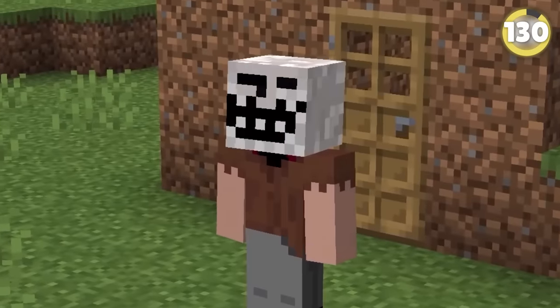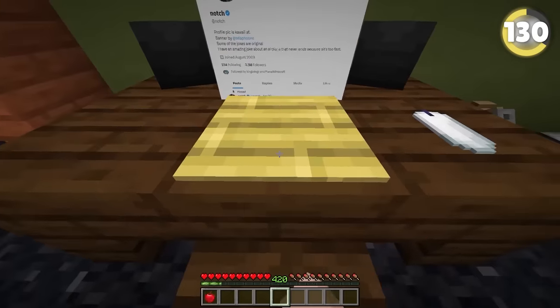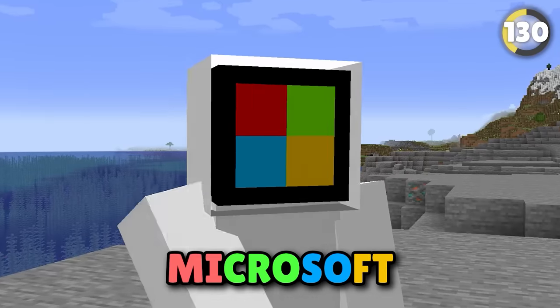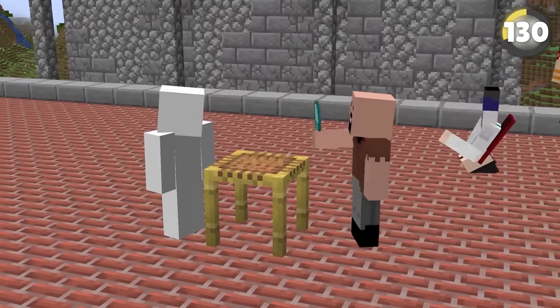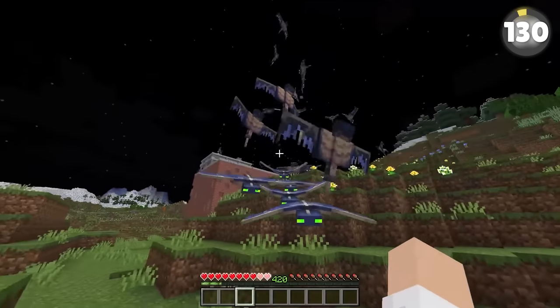Notch is known for being a bit controversial, but the reason he sold Minecraft is actually quite interesting. When Notch was looking to sell his shares, he took to Twitter and found out Microsoft were interested in buying them. Before selling, Notch asked that his staff be taken care of going forward.